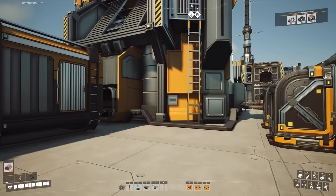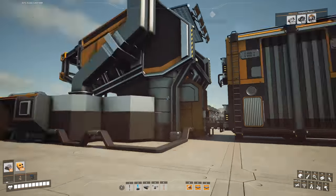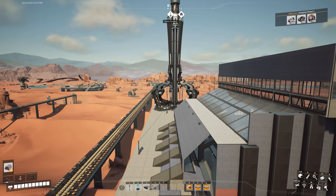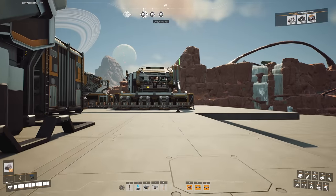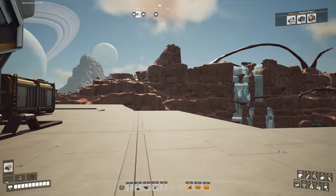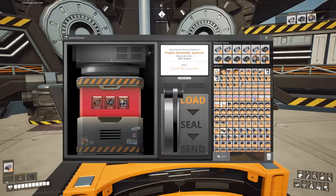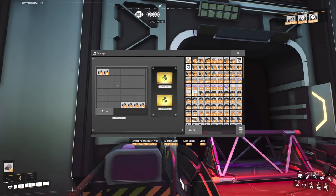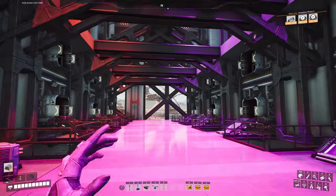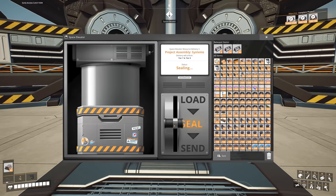We're making modular engines and adaptive control units. Now we just need to wait until we get the items, then send them off in the space elevator to unlock nuclear, aluminium, nuclear pasta, and copper powder. And here we go - it's time! I need 100 versatile frameworks - bam, bam, bam - get more than I need, add them in, seal it, and we're going to send it!